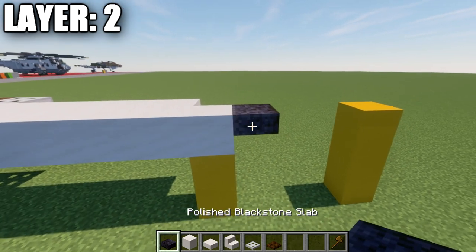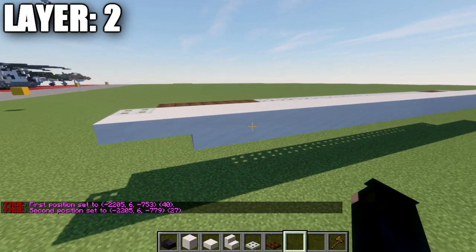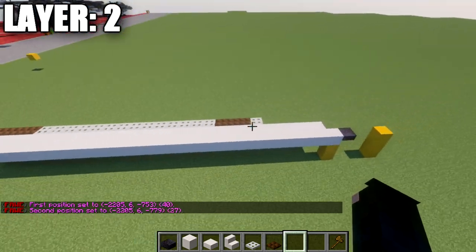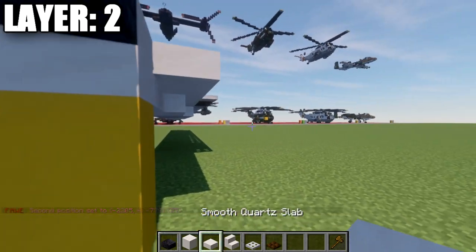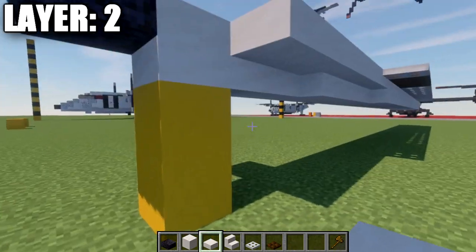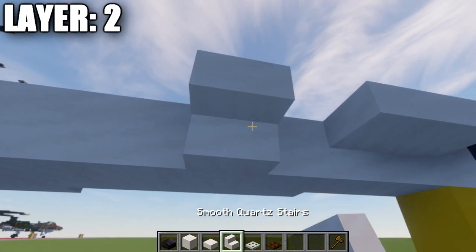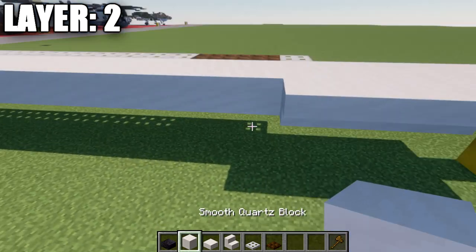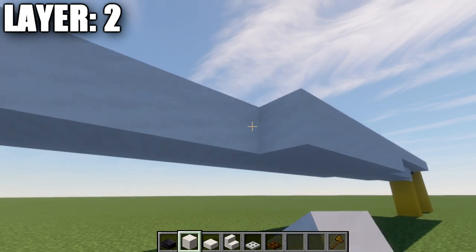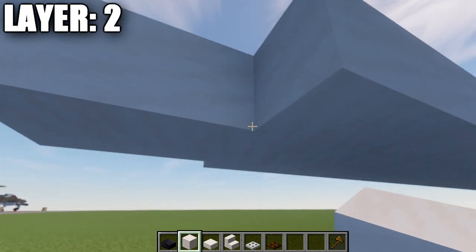First thing we're going to do is place down a polished blackstone top slab, then place down a long row of smooth quartz — a total of 27 blocks. After those 27 blocks, place down two smooth quartz top slabs on the end. Going back to the front, place a smooth quartz top slab, come off the side of this full block, and place down an additional smooth quartz block back. Then place a row of four smooth quartz slabs, followed by a row of 18 smooth quartz blocks back.